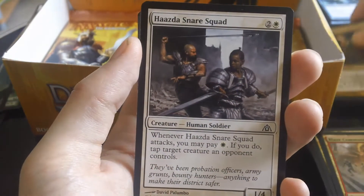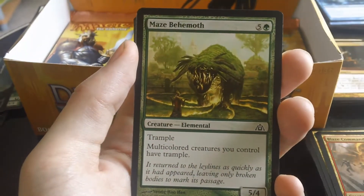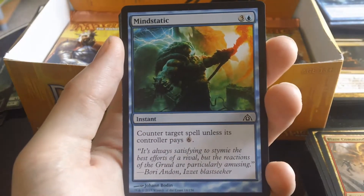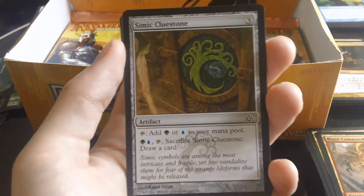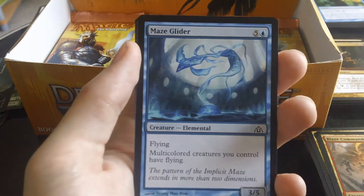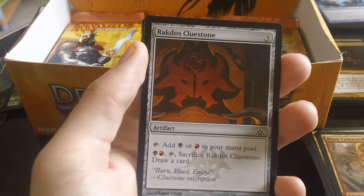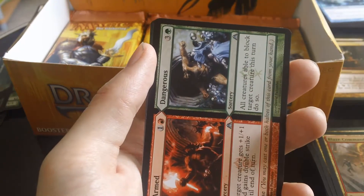Pack one: Tithe Drinker, Hazard of Snare Squad, Maze Wraithmoth, Mind Static, Simic Cluestone, Riot Piker, Maze Abomination, Maze Glider — all the maze creatures — and a Rakdos Cluestone.